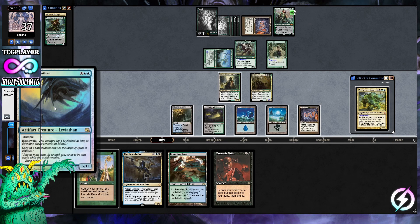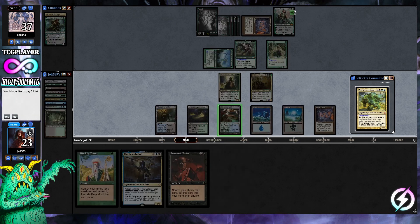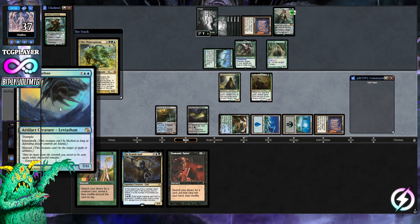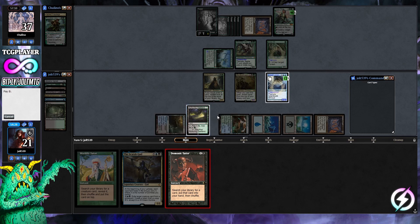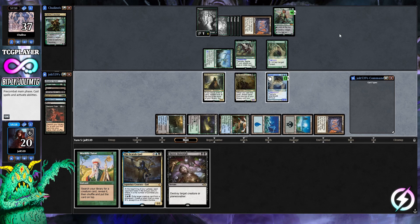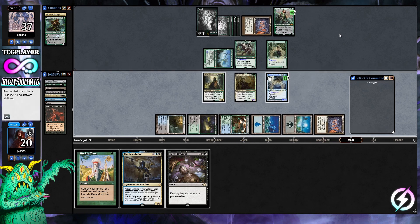Inkwell Leviathan — trample, islandwalk, shroud. We're going with Mimeoplasm copying Inkwell, and using Titan Rex for the plus-one counters, getting a 12/16. We pay two life down to 21. With Demonic Tutor we grab Hero's Downfall to deal with Vivian, since her ultimate would be very bad for us. We can't swing with Inkwell yet but we've got a powerful creature on board. Passing the turn.